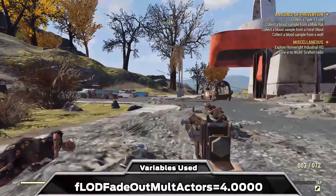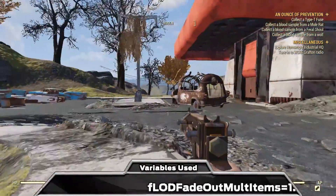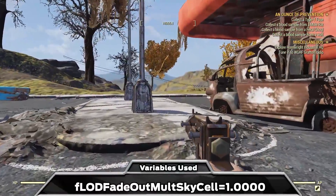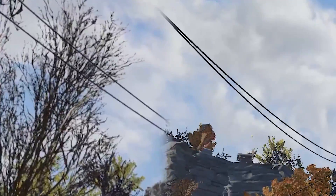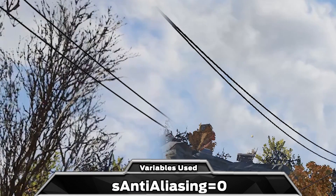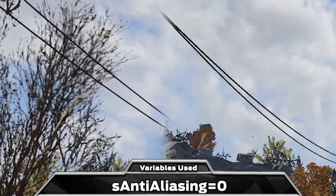I have experimented with reducing the player draw distance to 4 and the object distance all the way to 2, and the result is still very playable with good gains in performance. One easy gain is that even on the lowest settings, TAA anti-aliasing is always on, which you can disable by setting sAntiAliasing to 0.